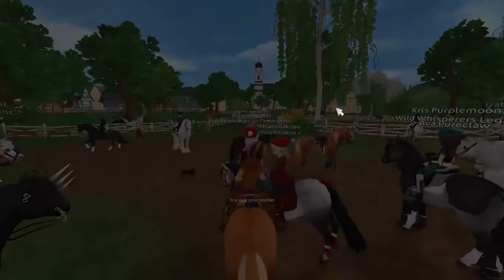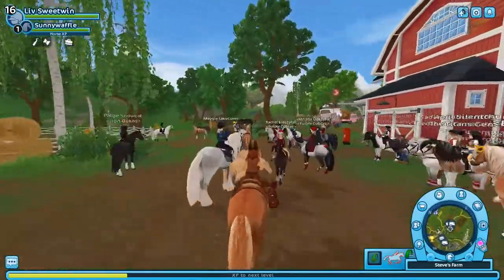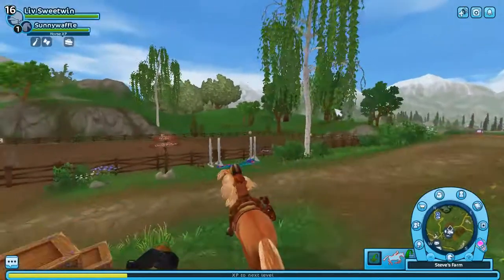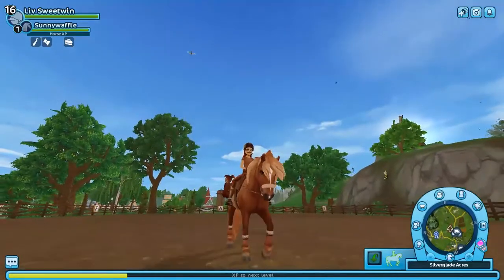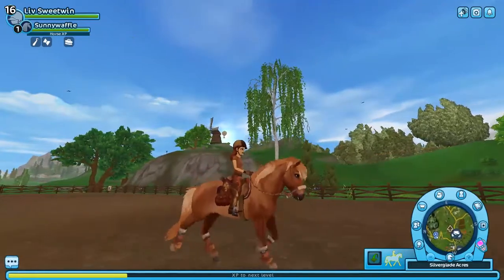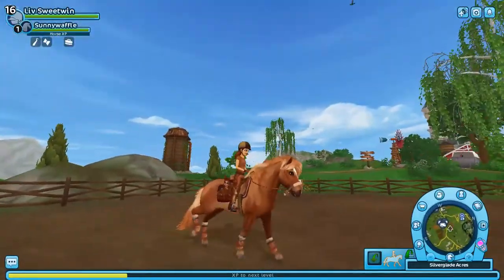I'm excited to see this horse's gaits! Let's go into the dressage arena. Since the new update I always forget there's a dressage arena here — I always try to go to the pasture instead. The walk is really lovely — I love it, it's going great! Oh my gosh, I love the trot — it's so cute, so motivated! The canter is smooth — it's more of a lope, not a speedy canter.